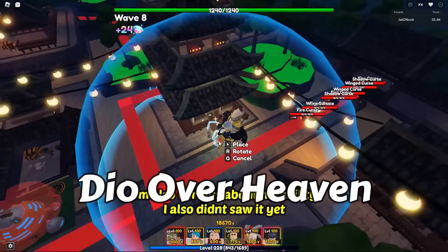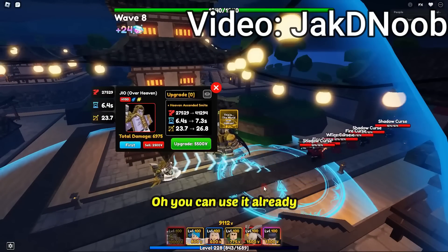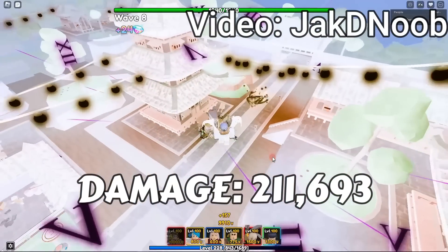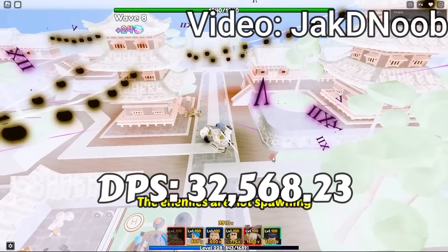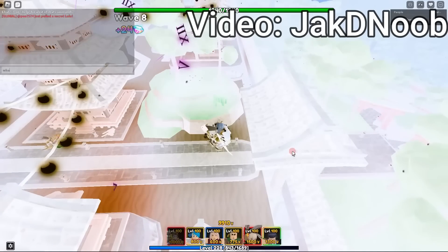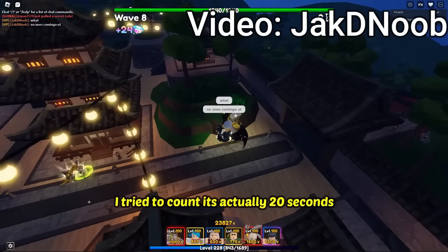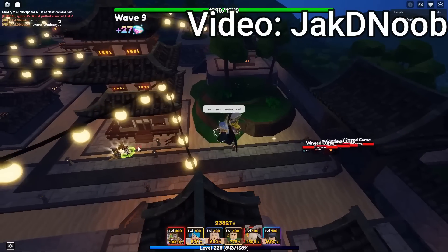The next must-have in Update 10 is Dio Over Heaven. As a hybrid unit, he is the most overpowered unit you can have. He can only be spawned once, but his damage sits at 211,693 with a 6.5-second cooldown, making his DPS 32,568.23. Dio gets a manual ability called Time Stop, which freezes the whole map — both ground and air opponents — for 20 seconds.